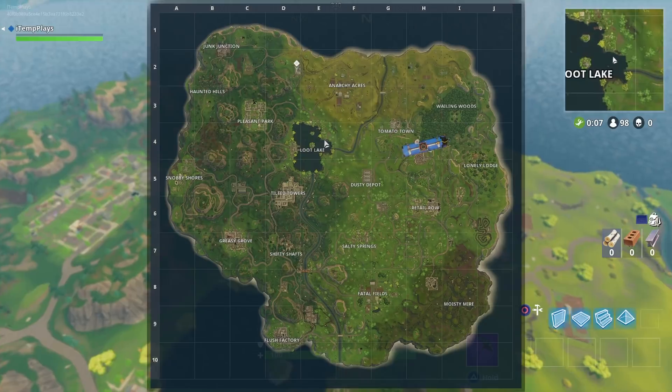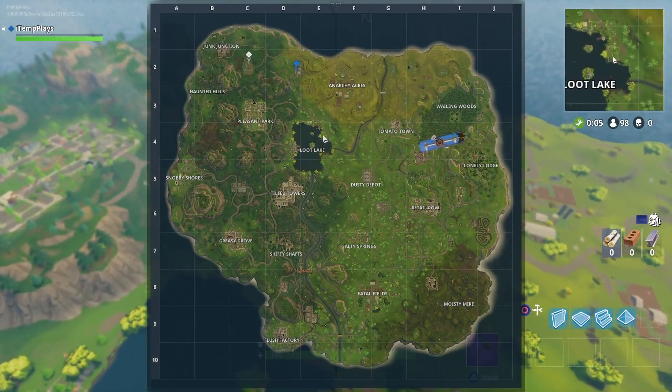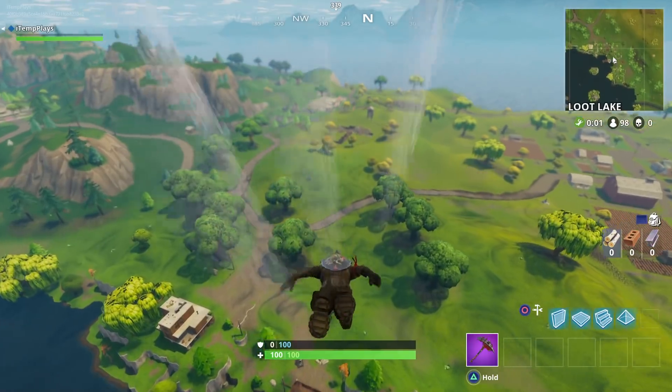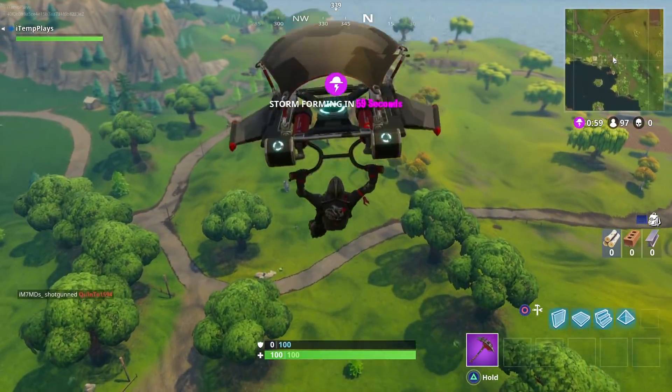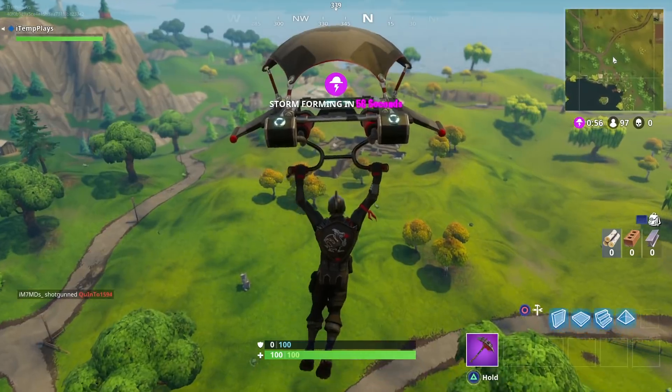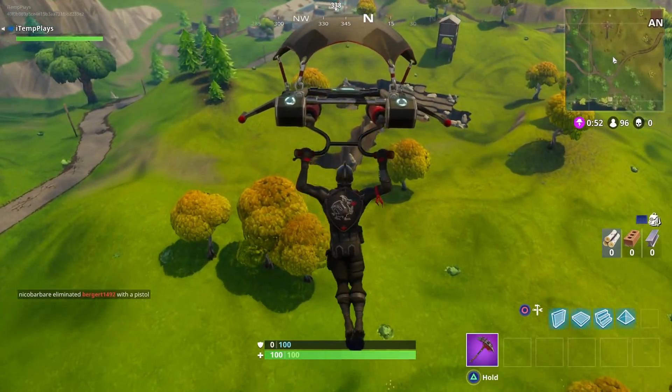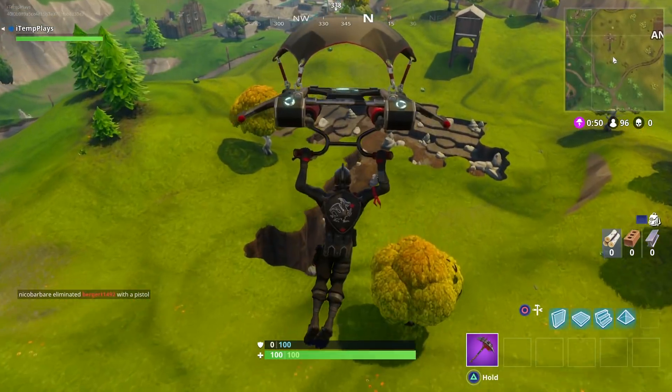They're going to go here, which is the motel, or here which is like Harry Potter Castle and Junk Junction. What they're not going to know about is the secret chest and the secret loot that is in this mine itself. I landed last game and got myself two chests — one of them had a scar for me. So if I can get that sort of loot now, I'll be extremely happy.